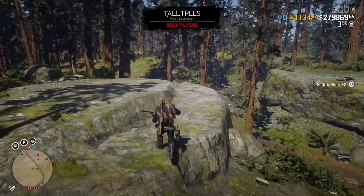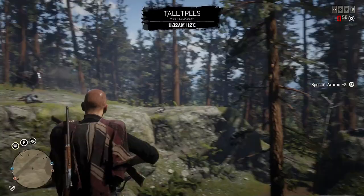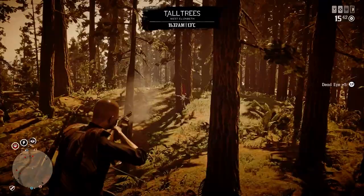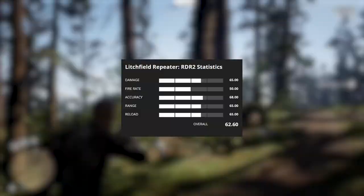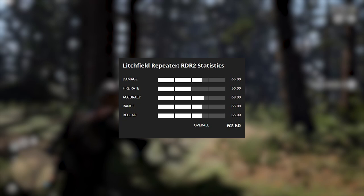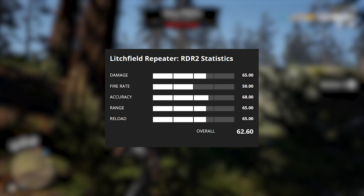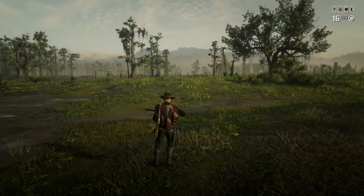The worst repeater available within Red Dead is the Lichfield repeater. This is the most expensive weapon in this video, costing $348 or 14 gold bars. You'll also need to reach rank 18 to unlock it. With this weapon it deals 65 damage, has a fire rate of 50, an accuracy of 68, a range of 5 and a reload of 65. The ammo capacity is 16, giving it an overall score of 62.6.